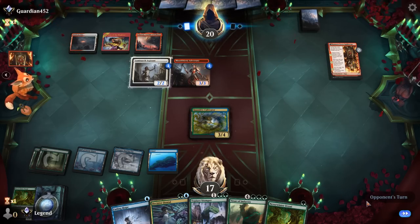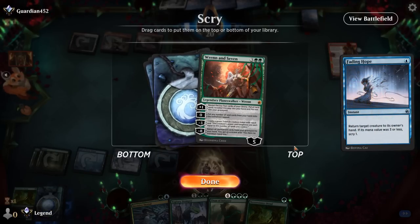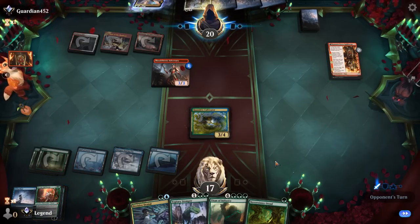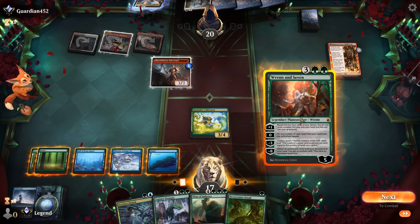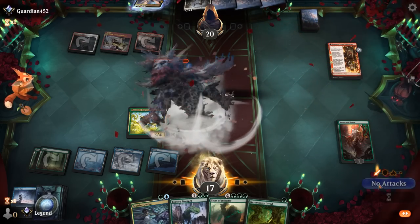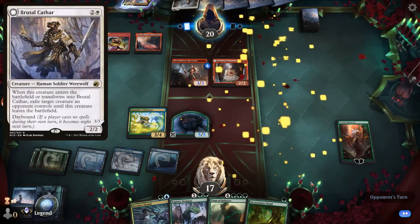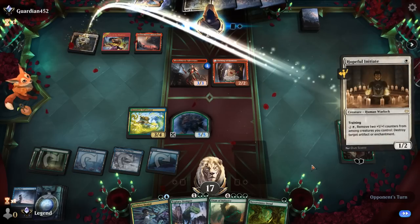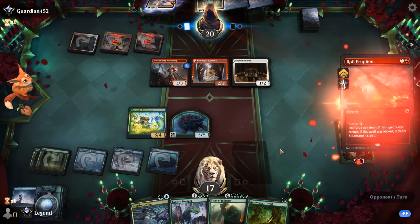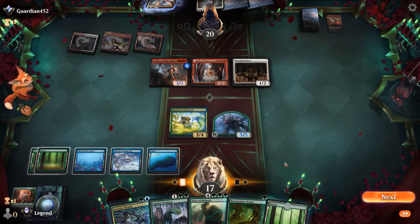Hoping for a Brutal Cathar so we can bounce it after the attack — but it's an Ignition instead, so happy to bounce that as well. Ren and Seven looks good. Make a 5/5. They could have a Brutal Cathar to get rid of our token, but we still have a good block on Adversary. Maybe a burn spell to finish off Ren — that's fine. So no Brutal Cathar at least.